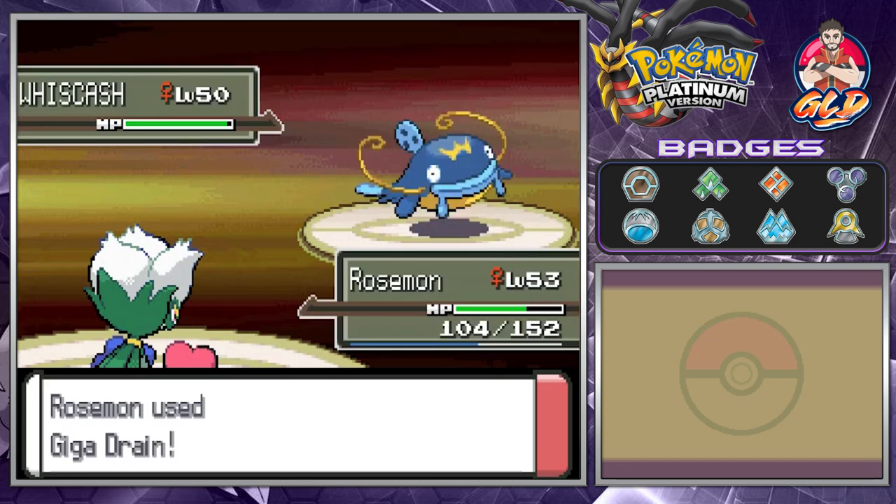Giga Drain — come on, give me all my HP back! And just like that, say goodbye to Whiscash. Rosemon is draining everything and getting some more experience points.